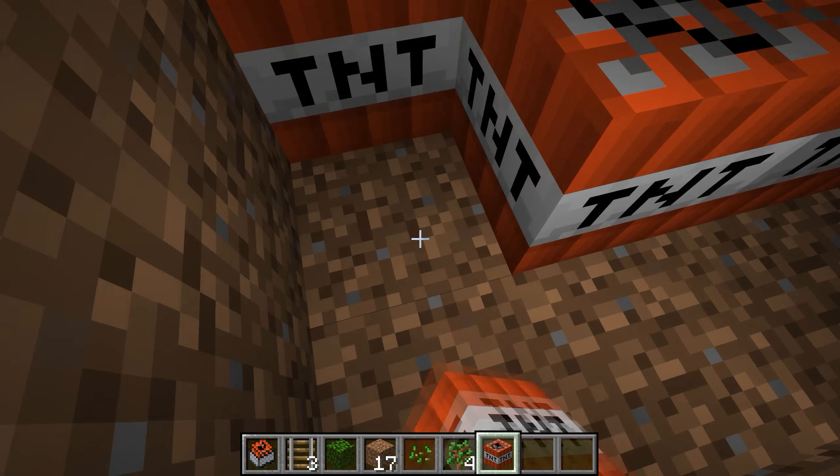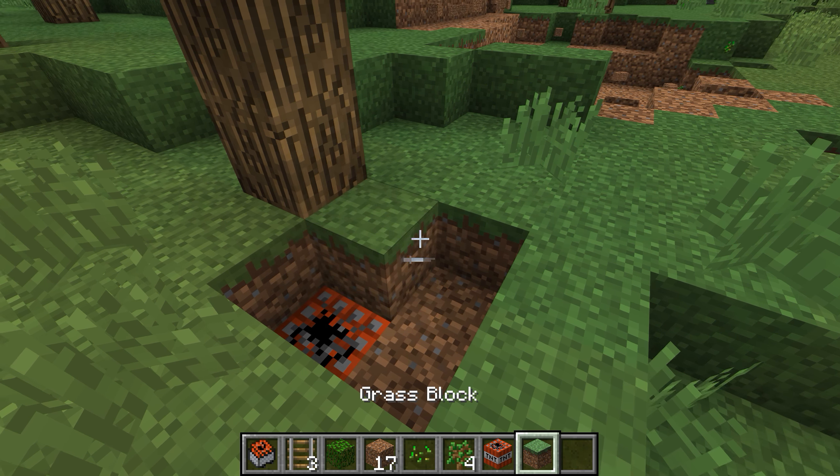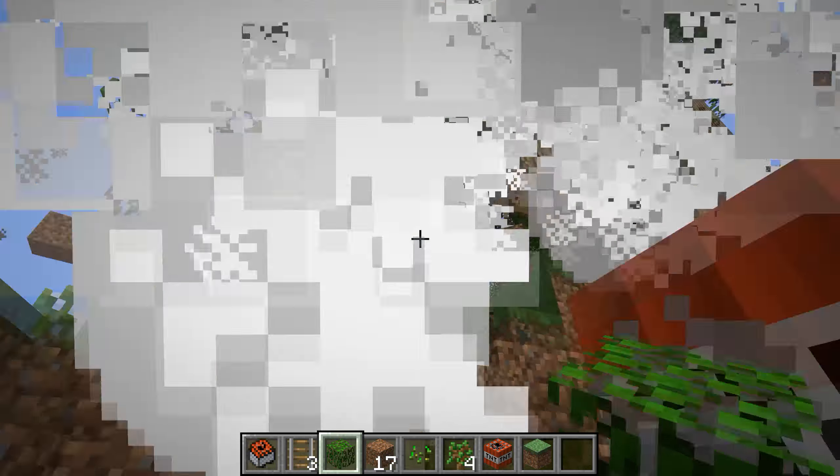The trap usually kills the player, but if you want to be sure, you can place TNT under the tree. Since TNT activated by explosions blows up faster, the player won't have enough time to escape even if they don't get killed by the first explosion.